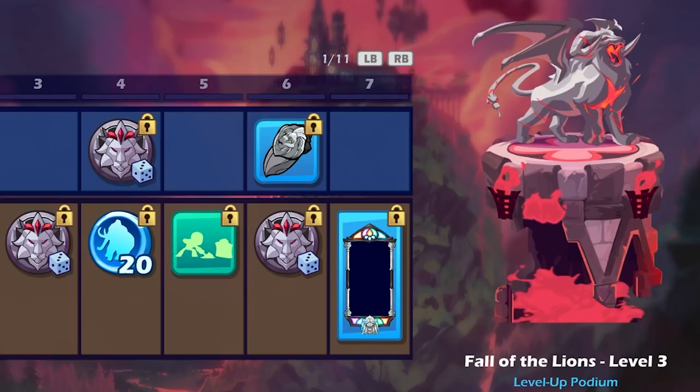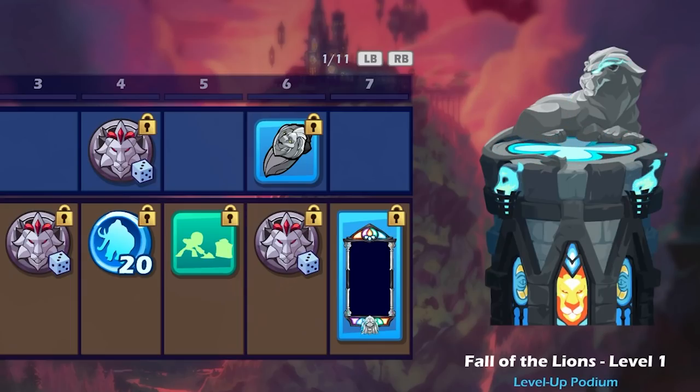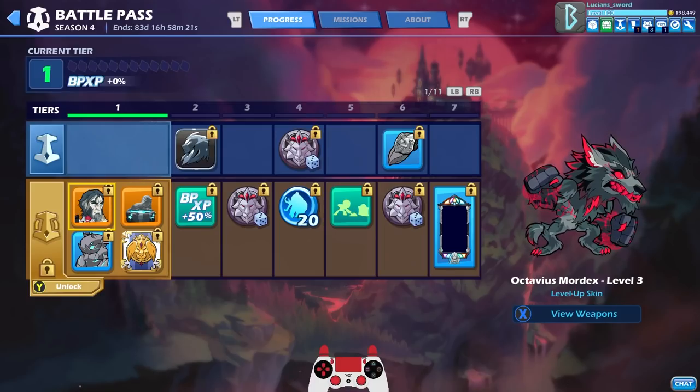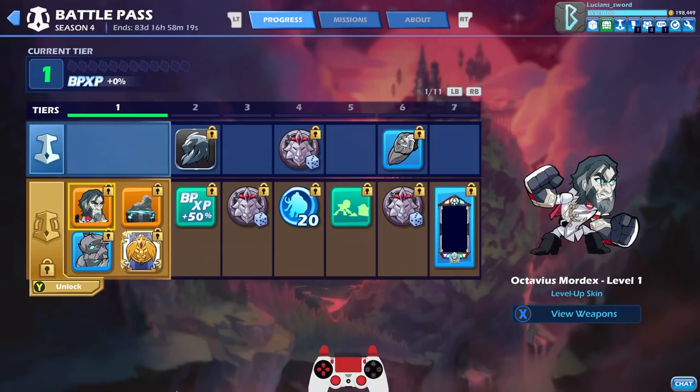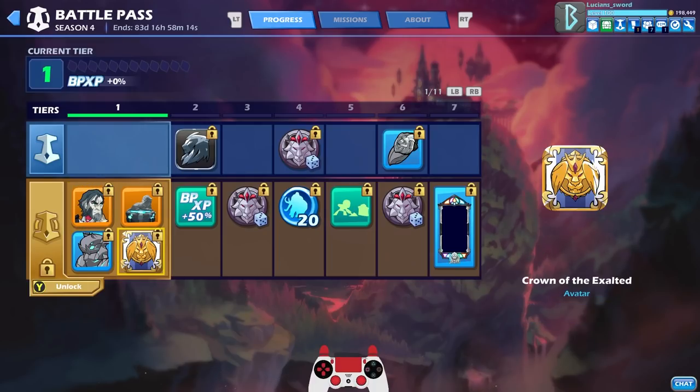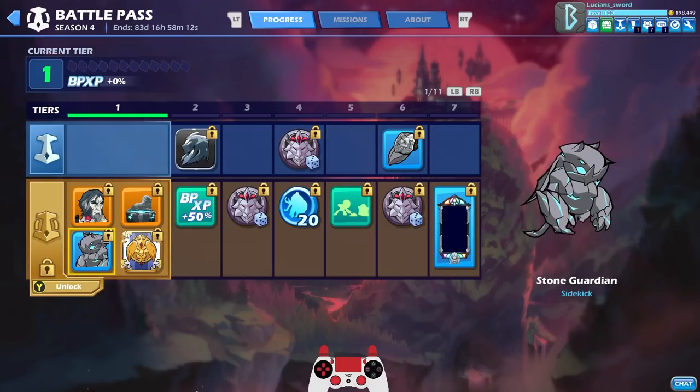By the way, if you get all three levels of the Octavius Mordex skin but just want to use the level two version, you can still do that — you can use any of the levels at any time. Same with the podium. You also get the Stone Guardian sidekick and the Crown of the Exalted avatar.